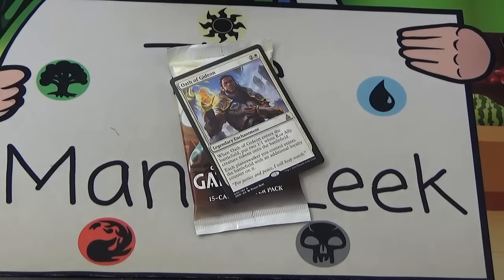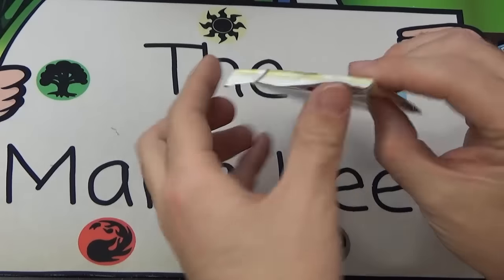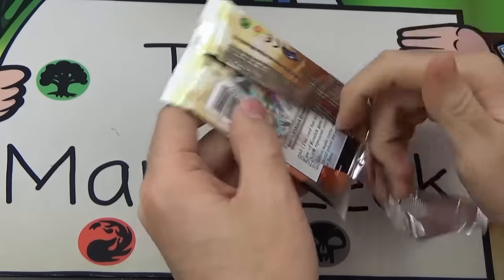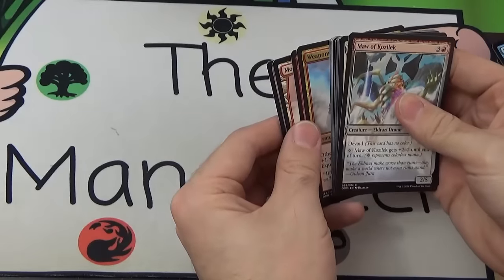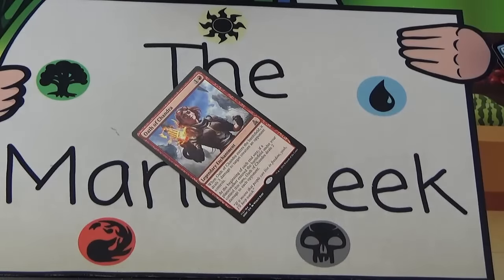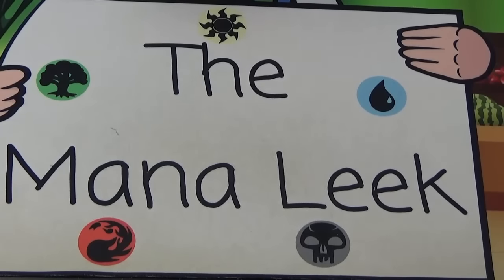Hopefully Jace has something good to end on. Jace gets us... Oath of Chandra. Not the most exciting card to end off with, but a pretty good box all told. Double Kozilek's Return, Sphinx of the Final Word, Thought-Knot Seer — I'm going to give a recap of the high-value cards worth more than five dollars right now.